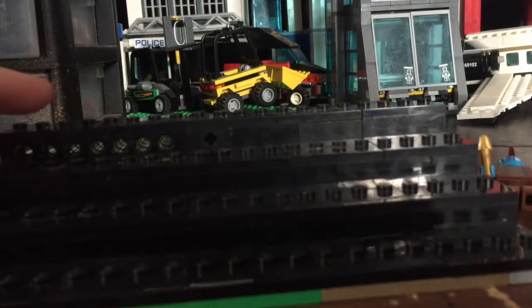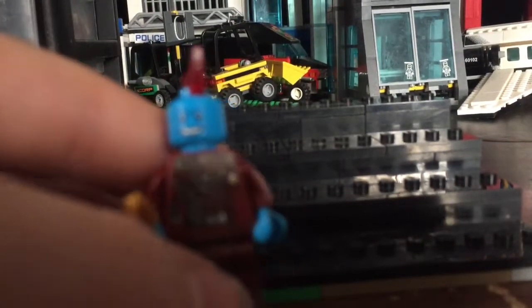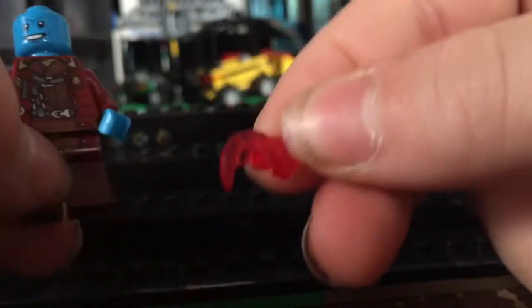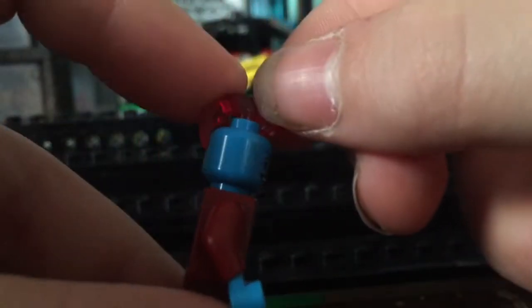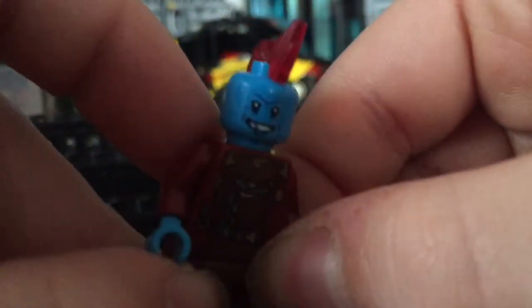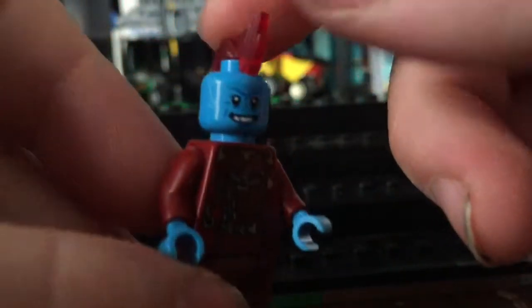First off we have Yondu. This is Yondu from the set that came out. I only bought one set because I wanted to get Groot. But here he is. He has his little thing. I did that animation, if you saw that or not. There's his red fin right there. It's pretty cool. It could be better, but it's pretty good. I think I might paint this just solid red sometime.